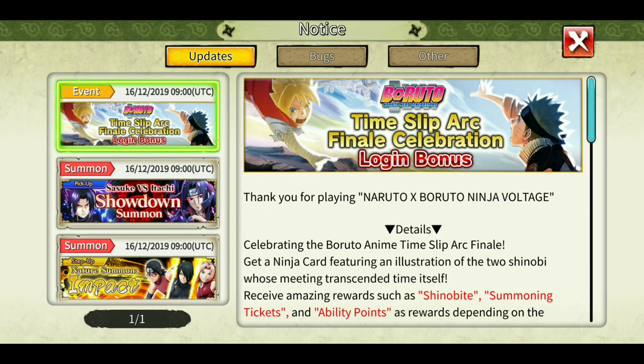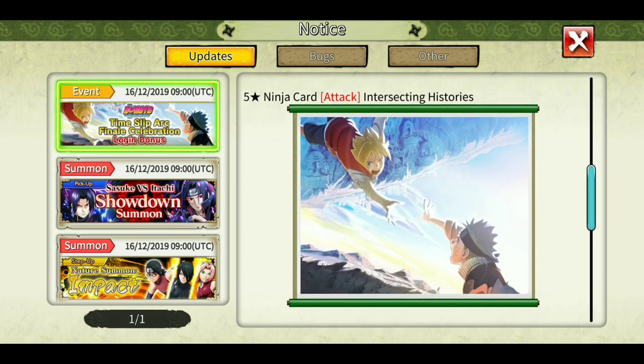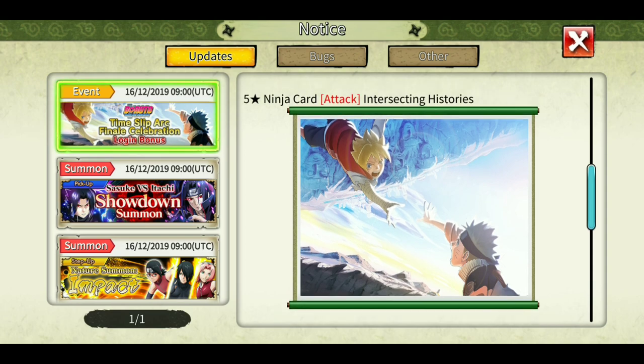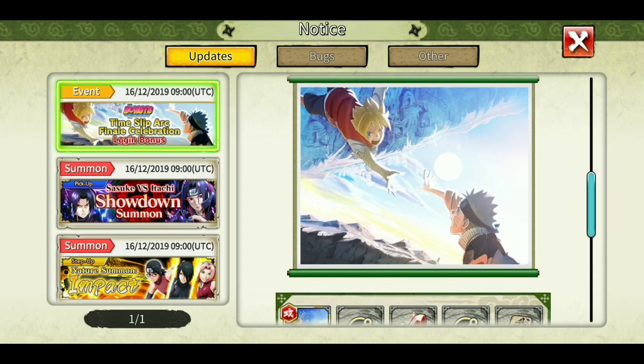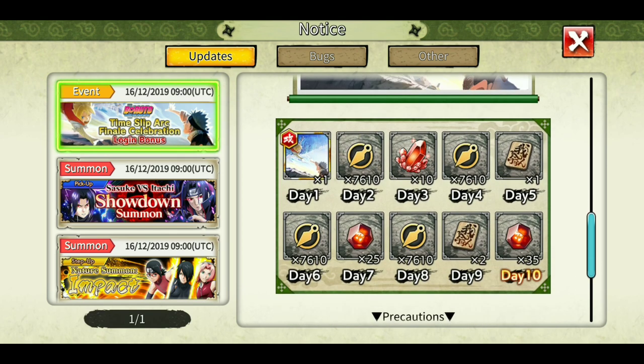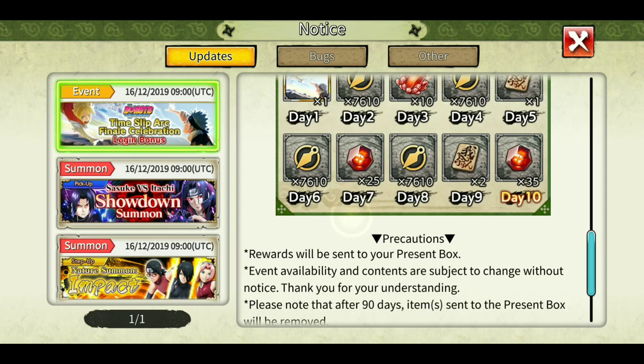The Time Slip Arc Final Celebration login bonus — in the Boruto series a time-travel arc is going on right now, and this is related to that. The artwork looks cool but the card is bad. So it gives 70 shinobites as login bonus, some ability points, some summoning tickets.